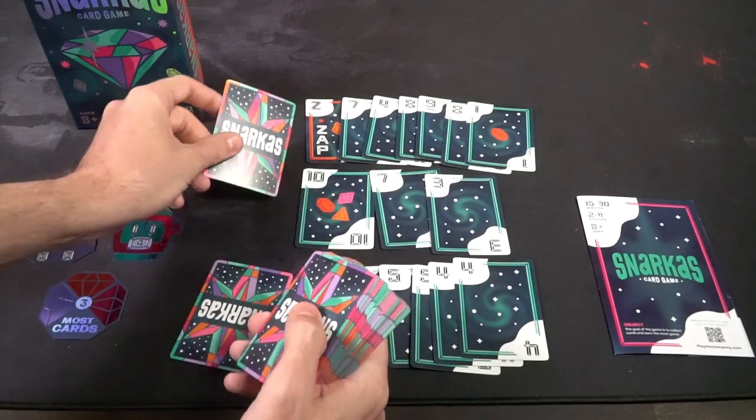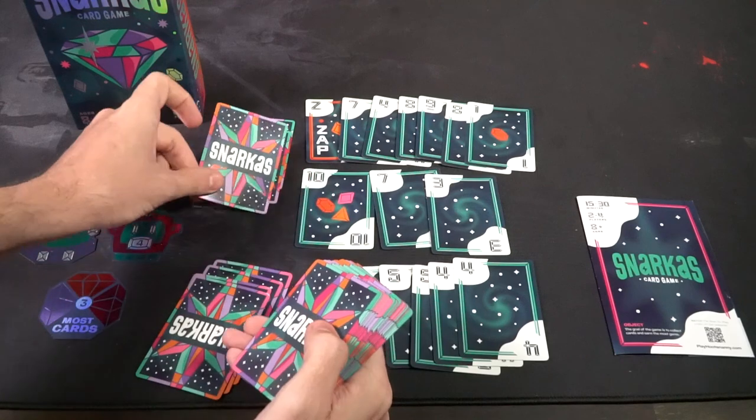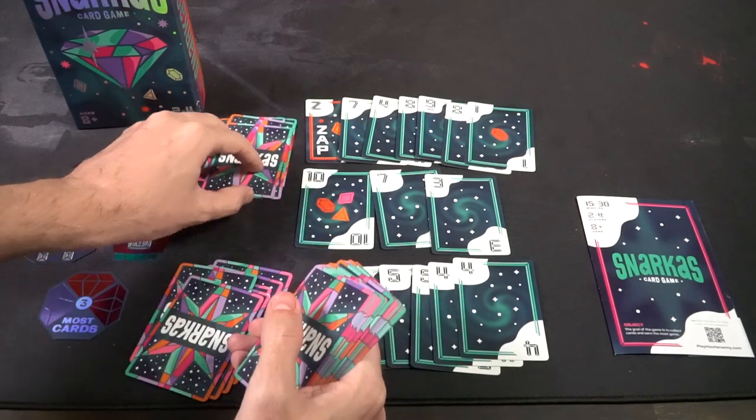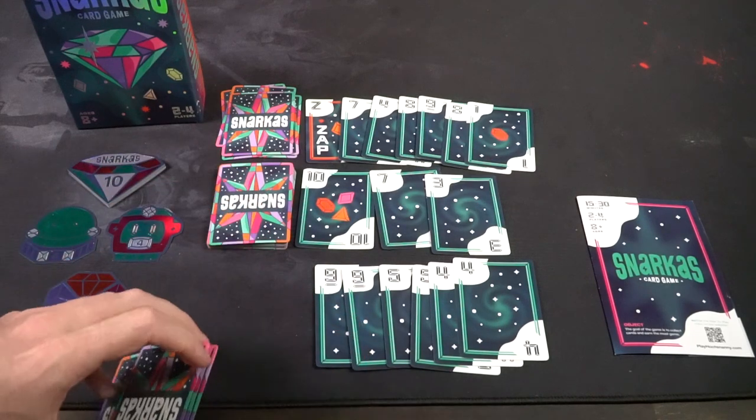When there are no cards left in either player's hand, you go ahead and draw. The last player who played goes second in the next phase. Give all players six cards and start again, beginning with the player who didn't play last. You continue until the deck is empty. When the deck is empty you score — and here's roughly what the cards might look like spread out at the end of the game.